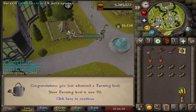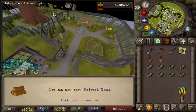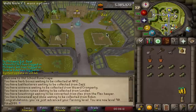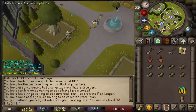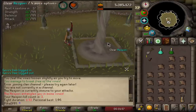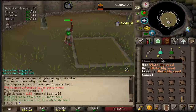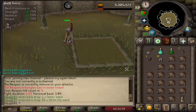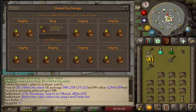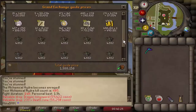I started doing my daily farm runs again, and there it is — 90 farming coming through. We can now do redwood trees without boosts, very convenient. I'll plant a new one in a moment. We killed another haspori, that was case number three, and we got a new pair of seeds — iasori seeds — which is an addition to the collection log. I sold those white lilies for 450k, and that's what we call profit.